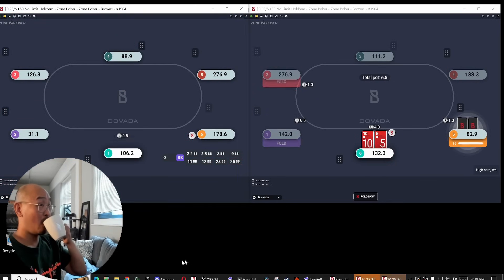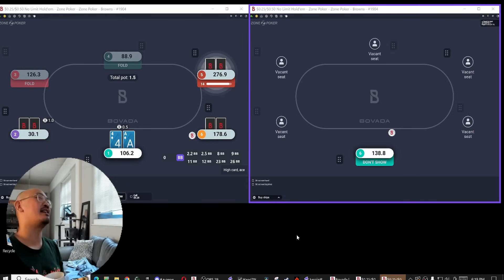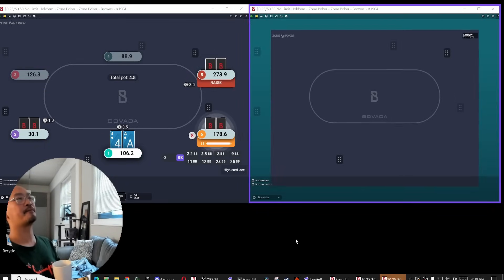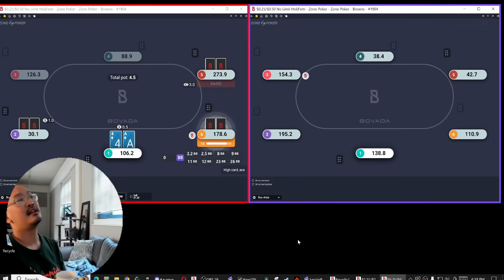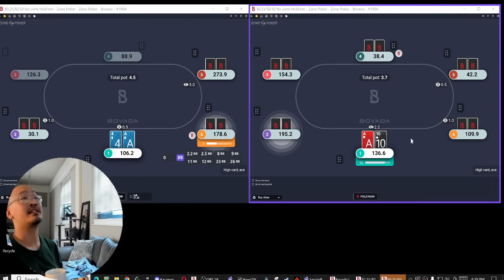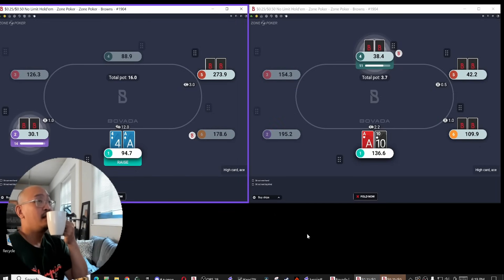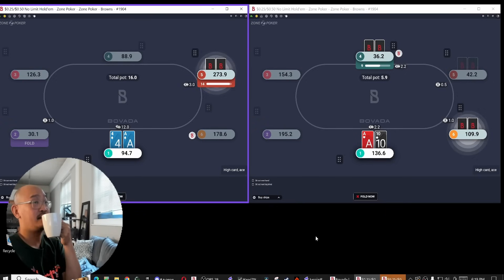Just going to play any two cards here. Small blind limps — I actually think that raising 7-2 offsuit is probably good, because 7-2 offsuit is the kind of hand that really, really benefits from the fold equity there. I'm going to raise them. I have to be a little bit cautious because of this button here. Just going to keep pressing the raise button until they go away.